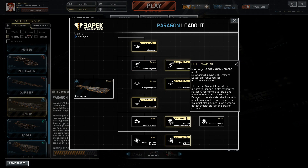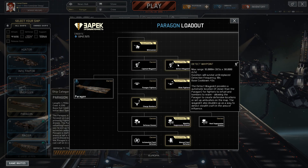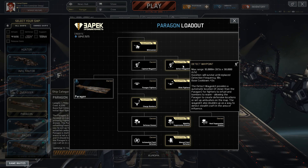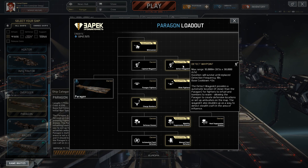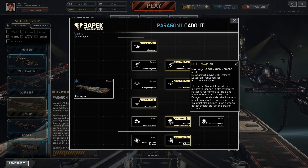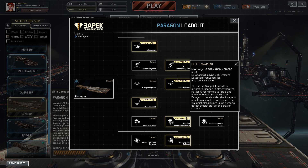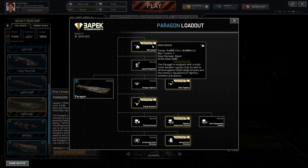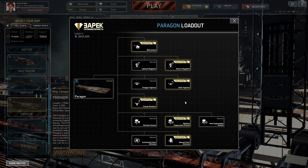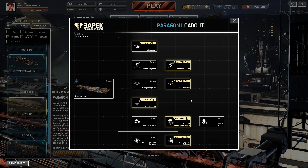I pretty much use the detect waypoint because I feel like it's more useful, especially since a lot of stealth and cloaked ships in this game will tear you apart. You don't really have a decent way of protecting yourself — really only the mini cannon. This thing doesn't have missiles, rocket systems, torpedoes, or mines, so you're fairly limited in what you can do to defend yourself.